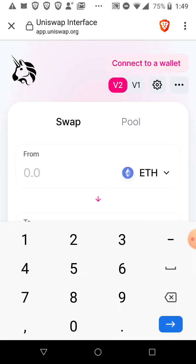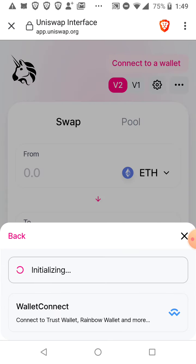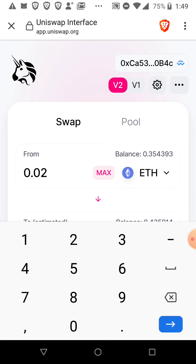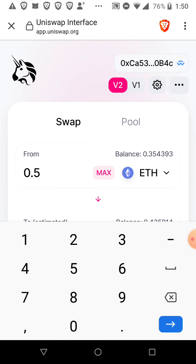You just buy some Ethereum, connect your wallet, and then trade your Ethereum for some of this coin. The reason you do that is because every hour you're gonna get some of this coin. You just put in how much Ethereum you want to spend — you can even buy as little as a small amount, just like Bitcoin.